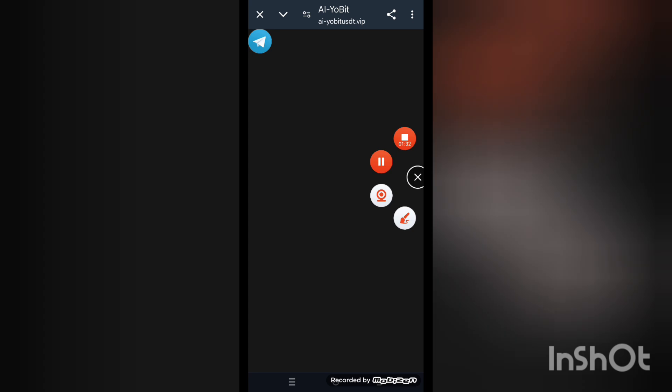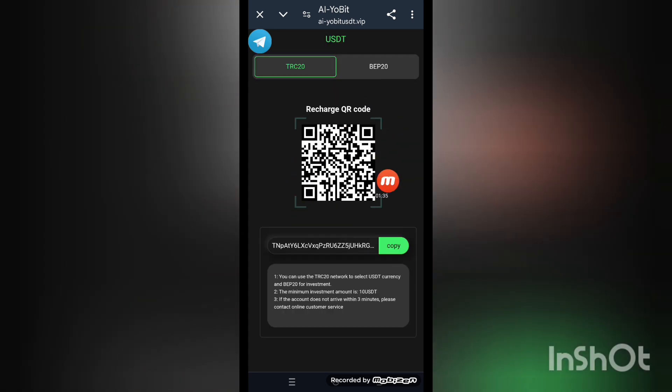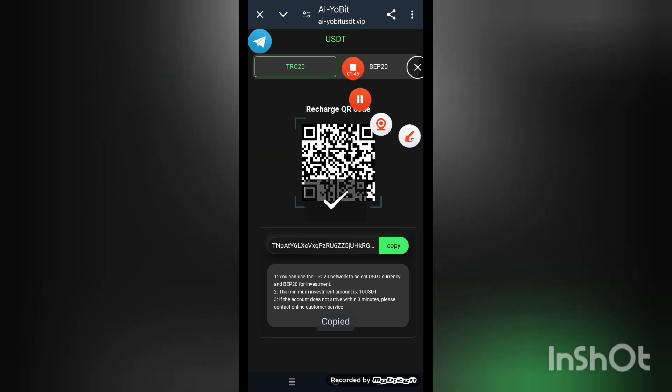First of all I will tell you how to make a top-up. Click on the recharge interface on your screen. Here is the QR code and the link — you can use either the QR code or the link to recharge your account. Copy the link here.